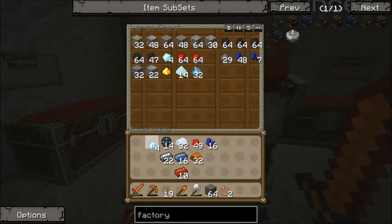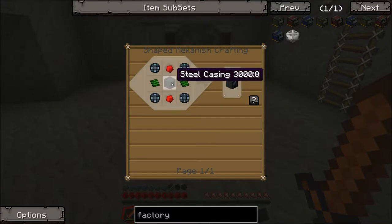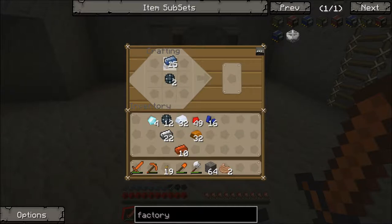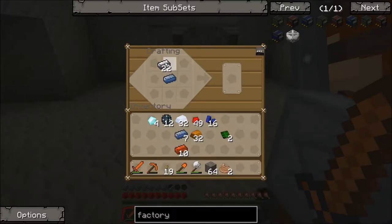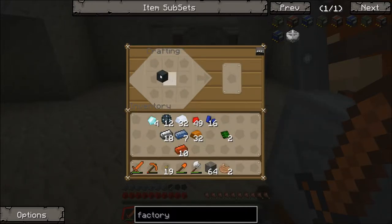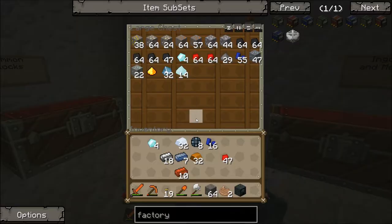Let's have a look at what we can do. The basic factory is going to need an enrichment chamber, which requires some steel casing and some control circuits. Control circuits are pretty easy to make — there's two of them. And steel casing is osmium with four steel. We need four more enriched iron alloy things, some redstone, and some control circuits — and there we go, enrichment chamber.